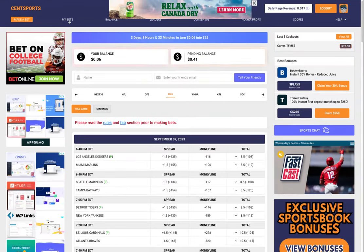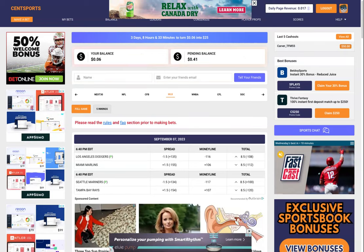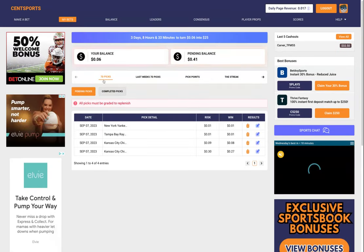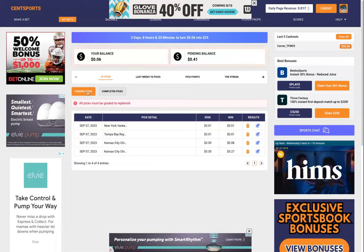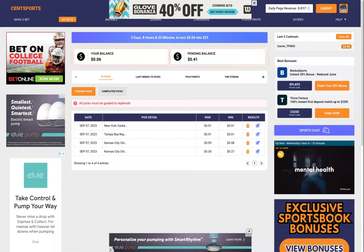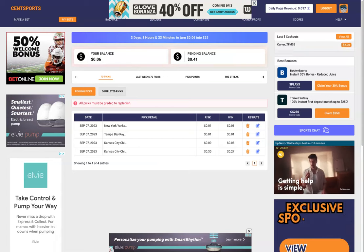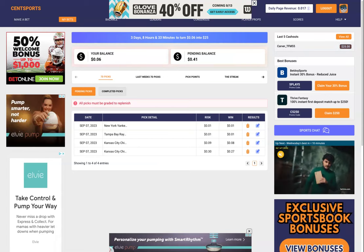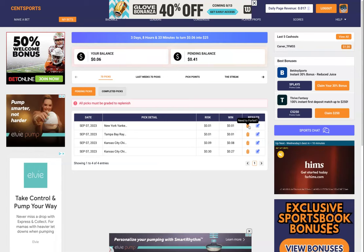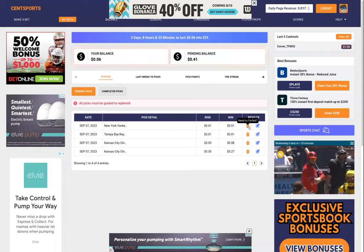Once you're done with your pick, you can find your bets in the My Bets section under seven day picks. You have a pending picks tab and a completed picks tab. The completed picks tab is where picks move once they're graded and the result is in.